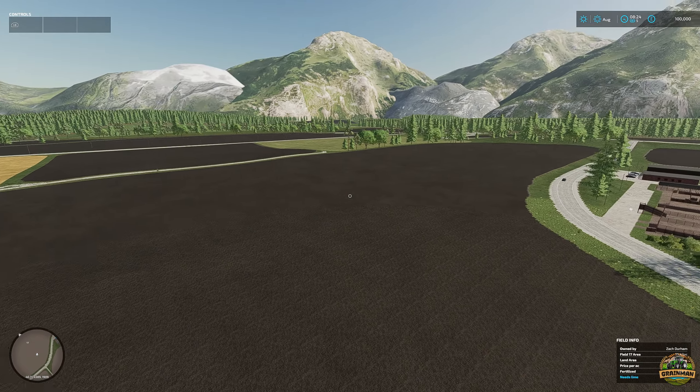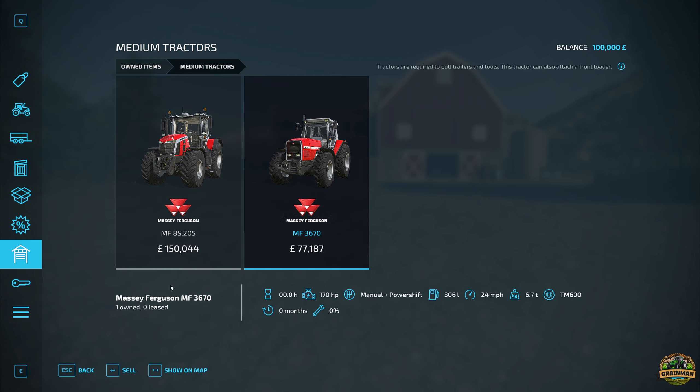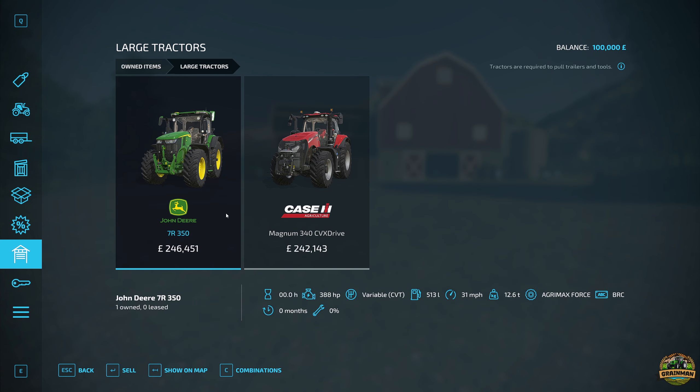We probably won't be able to fly over most of the map since it is a 4x, so let's get our feet firmly on the ground and have a quick look at our starting equipment. We actually start with an awful lot of equipment, but then again we do start on a massive map so it kind of makes sense. We've got two massive Massey Ferguson tractors — a 8S and a 3670 — both brand new with no damage. We've also got a John Deere 7R and a Case Magnum 340 CVX. Very nice tractor, that Case Magnum. We've got a Mack Superliner 6x4 truck and the Case Axial Flow 9250 harvester.